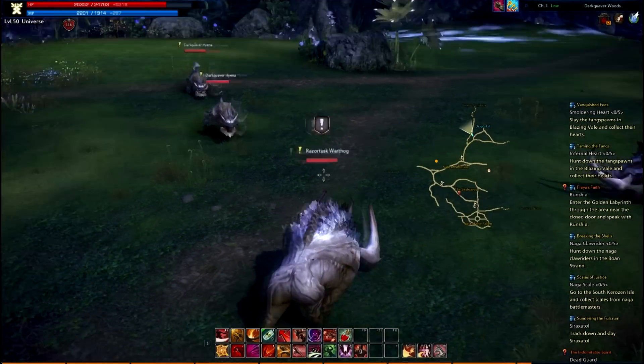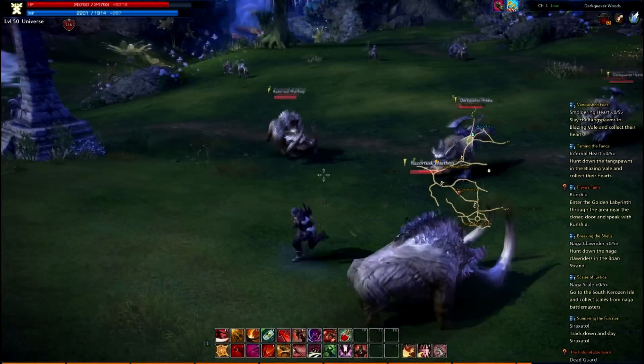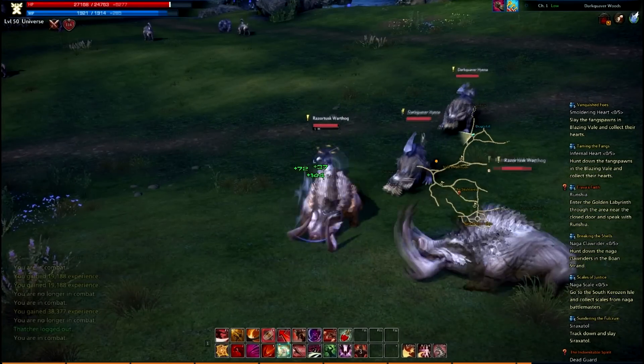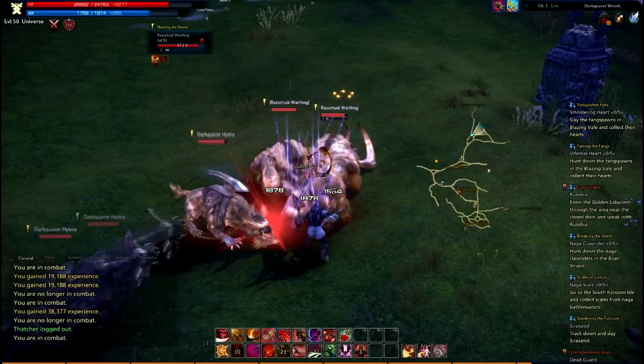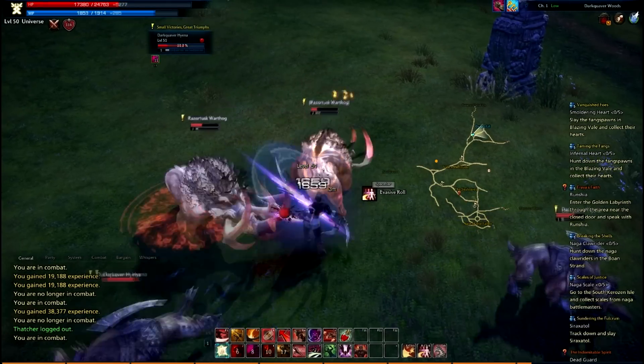Sometimes when I'm questing I tend to pull a couple groups of mobs if I'm getting lazy. What you can do is pull them all, and I recommend immediately backstabbing one to stun him, then just doing damage and trying to kill him immediately.